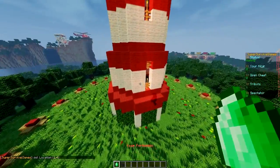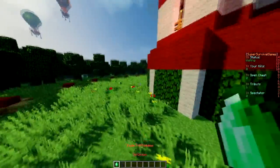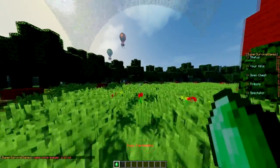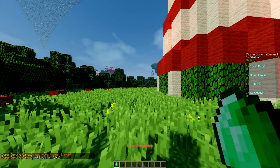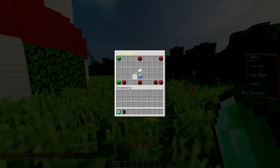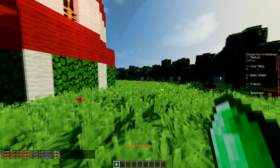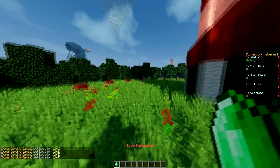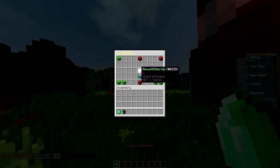Once you've done that, you can set the deathmatch spawns. The way I would do this is maybe have a separate arena, or you can set it at the spawn like some servers do. So deathmatch one, deathmatch two, deathmatch three and four. You don't have to set all of those, but I have. The amount of worlds is going to be one.